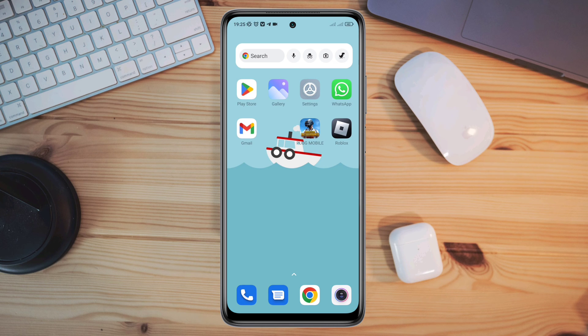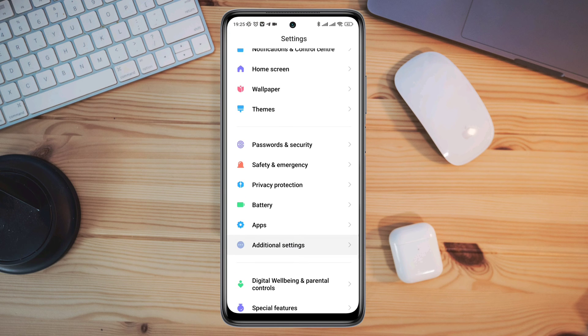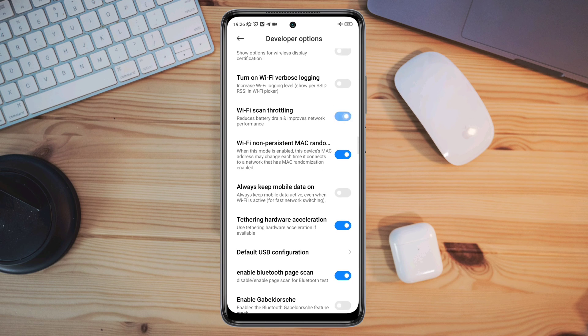After solving the internet issues, open Settings, scroll down, tap Additional Settings, scroll down, tap Developer Options, and scroll down. Enable Wi-Fi scan throttling if you are using Wi-Fi. Or if you're using mobile data, scroll down and enable Always Keep Mobile Data On.